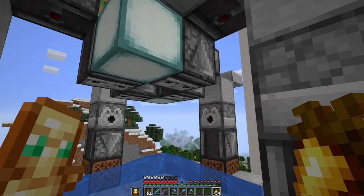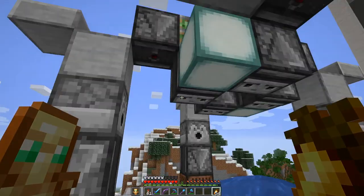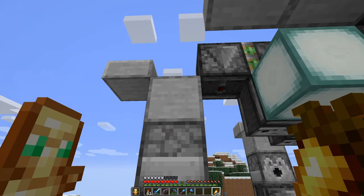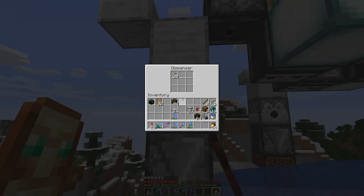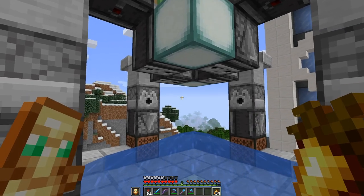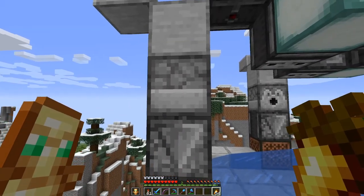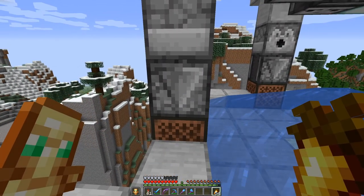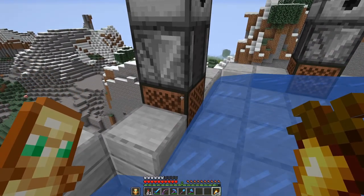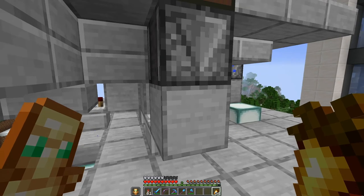The observers will detect the growth of the flower, and this in turn will trigger the piston up there to push a block which powers this dispenser where we have arrows in. The arrows will shoot the flower, thereby dropping the flower itself. Then the signal goes further down by this observer into the note block, and from the note block another observer into a block.